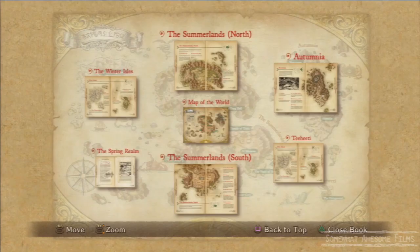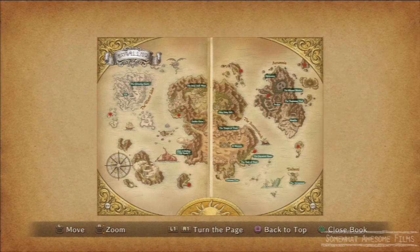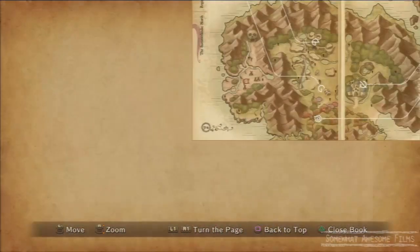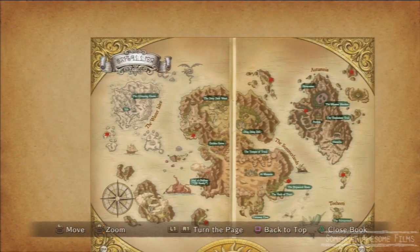Anyway, after we talk to them all, we go to our world map in our wizard's companion and see these little red stars. We should go check them out where they are. Sorry I zoomed in too far — there we go. Red stars.